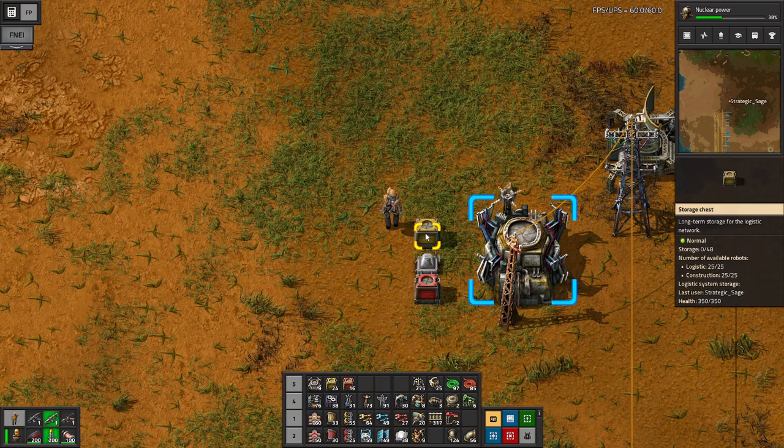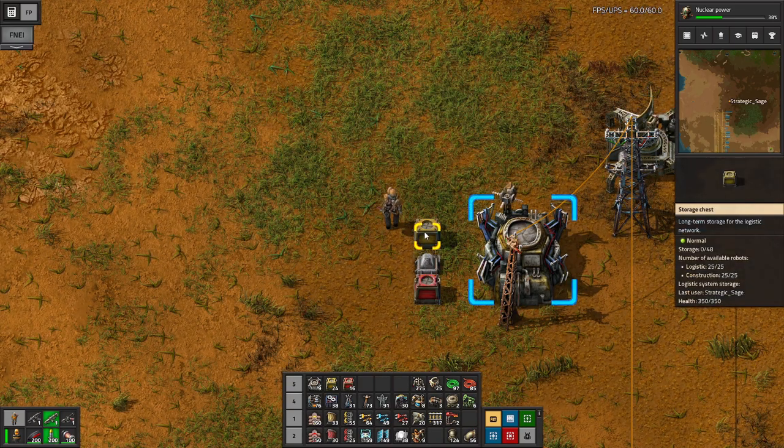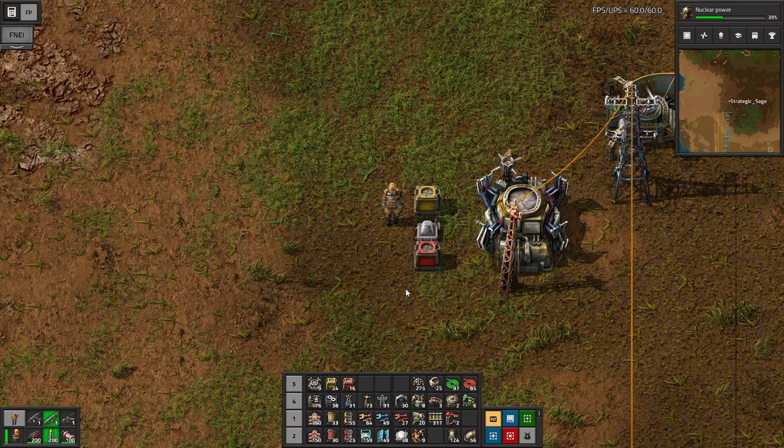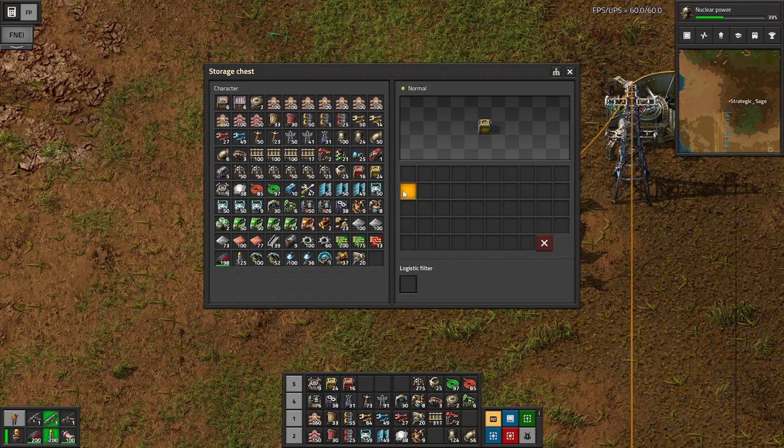Storage chests are a little different. They are both a source and a destination. As a source, they are one step up on the chain - more of a medium priority for robots to come get items from. Robots will look in storage before they look in passive provider. They're also the bottom rung of the ladder on destination, so robots will bring items to them. A key difference for making your whole system work smoothly is the logistic filter - you can tell them to only store, say, medium electric poles or whatever other item you wish, and only store that item there.